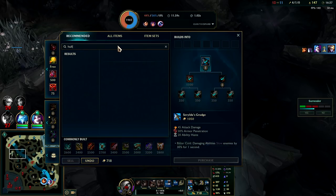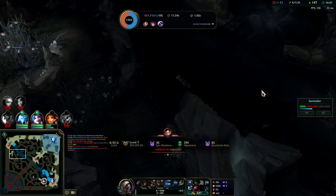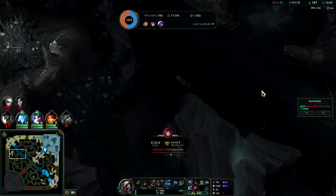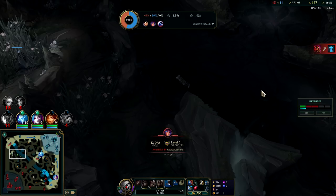Finally got our Serylda's. At this point I think we want Hull Breaker because I'm just going to keep split pushing — Hull Breaker is going to be so valuable. Man, these Ruffles are so good — I haven't had Ruffles in so long, it's been since high school.